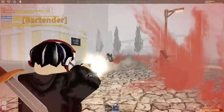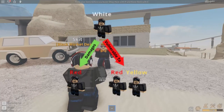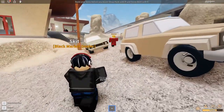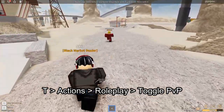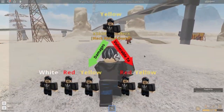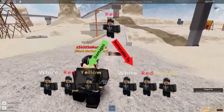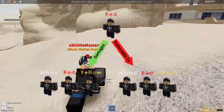The combat system of the Electric State is relatively simple. There are three categories of combatants characterized by the color of their name tags. Players have a white name by default, which means they can only damage people with red names. You can toggle PvP, or flag up, by going to the roleplay section of the Actions menu and clicking Toggle PvP. This will turn your white name to yellow and vice versa. A yellow name means you can damage anybody, but if you do attack someone, your name turns red. Like the yellow player, a red name can damage anyone they choose.